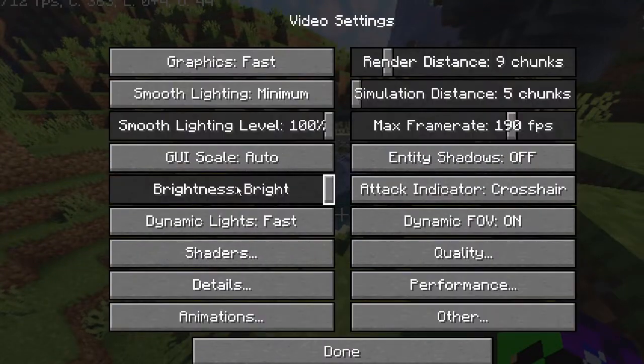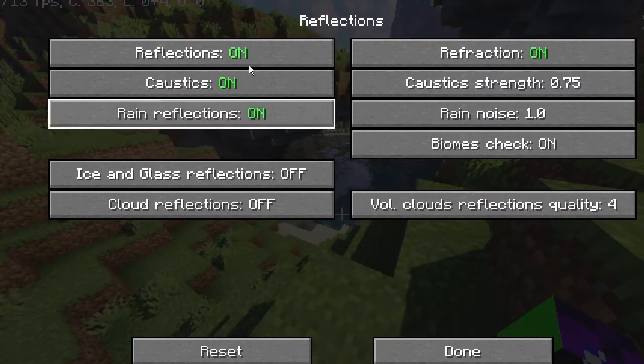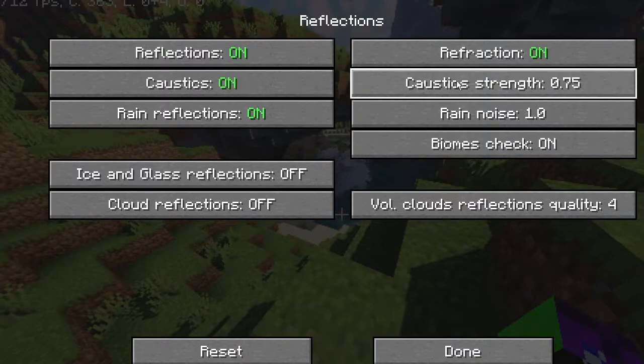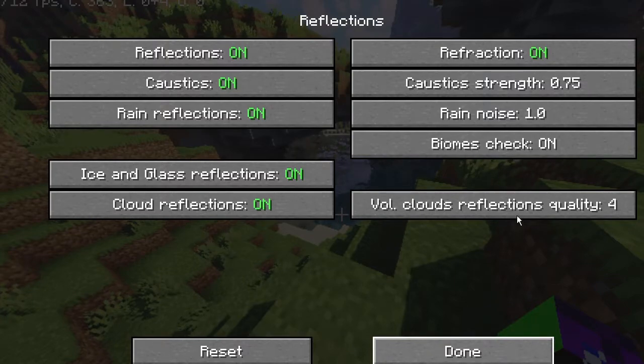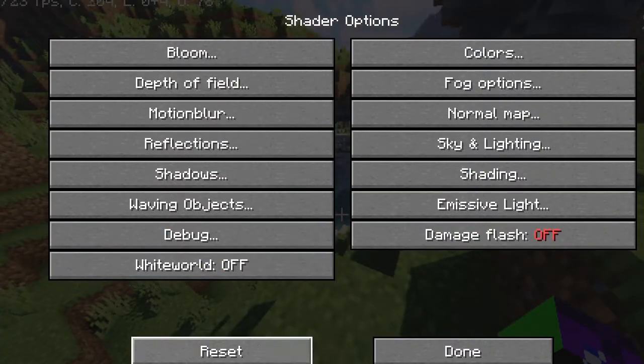Right now I'm actually just trying to make this as realistic as I possibly can. Already it's pretty good. It is a really nice shader, and if you have a good computer to run it, well, you're basically done. So you have all your reflections — rain reflections, biome, caustics. I have a vague idea of what caustics is. We're gonna turn that on. I actually haven't done this, so hopefully this doesn't wreck my computer.